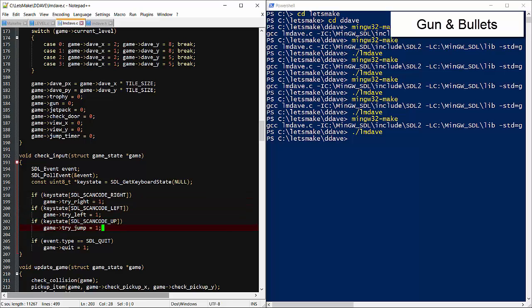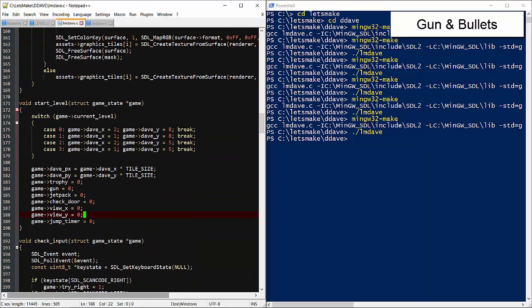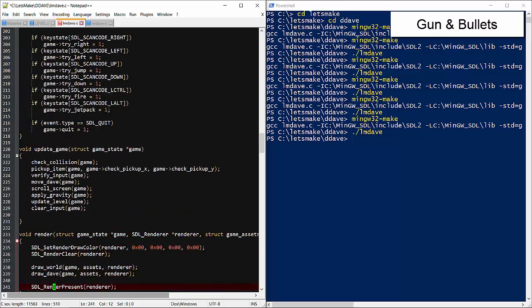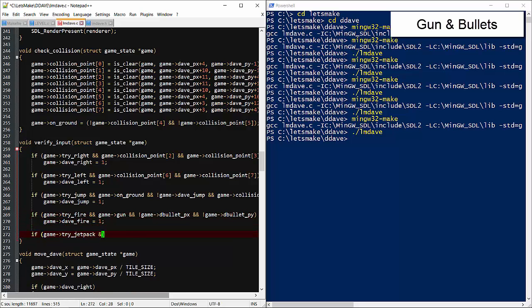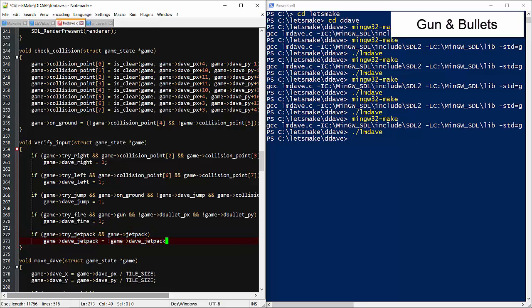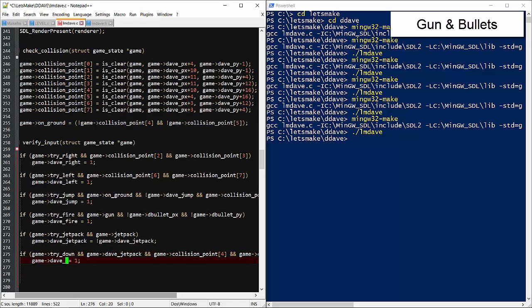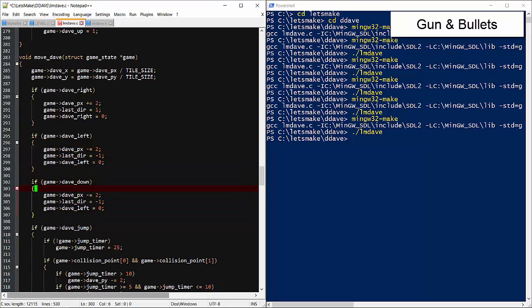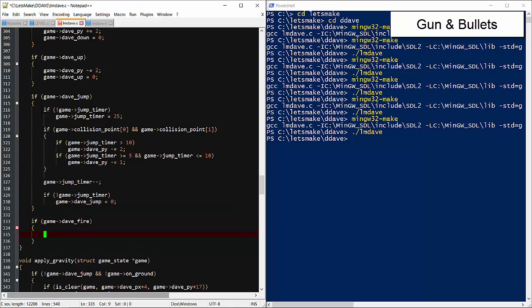Let's plug in our new toys to the keyboard handler: down and up for the jetpack directions, left control fires the gun, and left alt activates the jetpack. Let's initialize all of our new variables to zero on level start. Dave should only be able to fire the gun if there isn't already a bullet in the world. If Dave has the jetpack, then it should toggle itself. When Dave fires the gun, the bullet's direction should match Dave's direction.